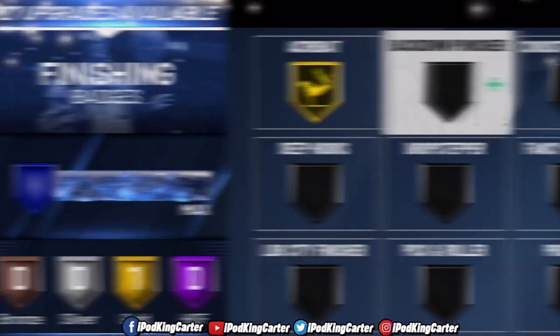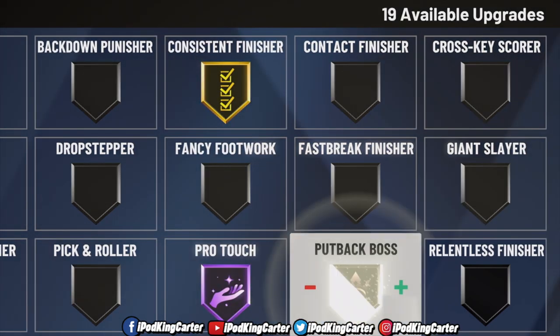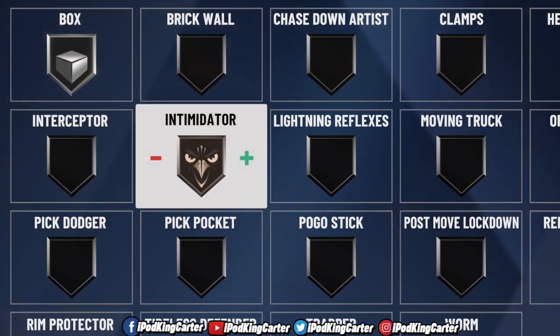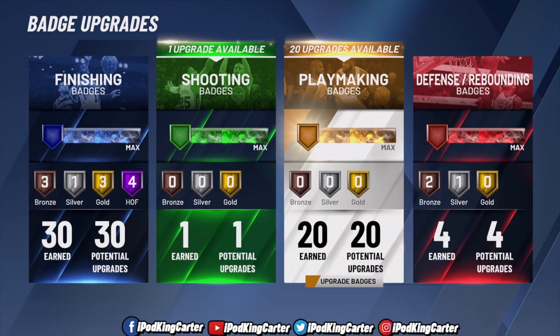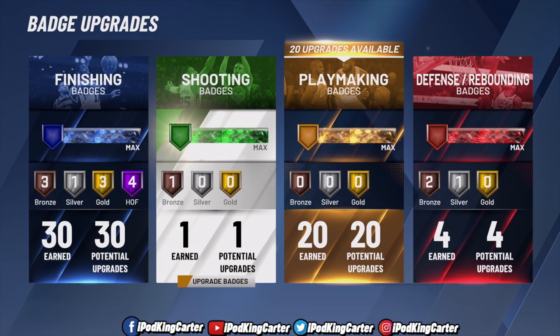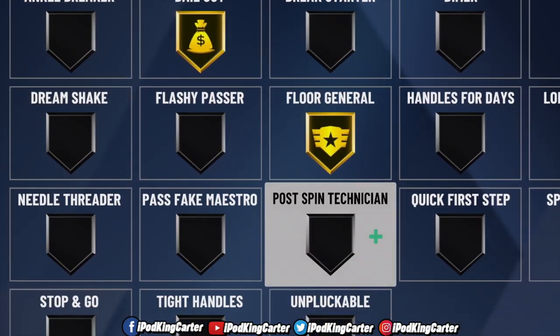50 new badges give you even more customization options, empowering you to make the player you want. Whenever you earn an upgrade, you choose which badge to apply it to. Don't like the badge you chose? Switch it up when you earn your next upgrade. Every time you earn an upgrade, you can rearrange which badges are active.